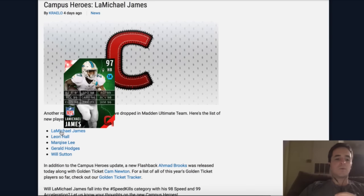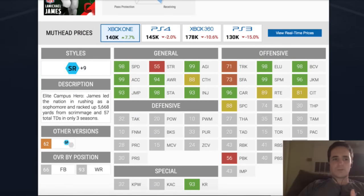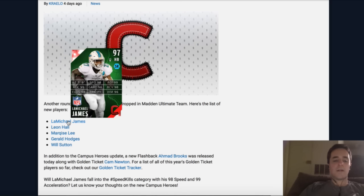Campus Heroes is something we skipped over. This little Michael James right here — this is the medium-priced potential rich man's DeAnthony Thomas. DeAnthony Thomas is a third-down back with good route running on this Michael James. Super fast, super agile, carries pretty good. Once he drops to 100K or 80K, is he better than the Marshall Falk base? Yes, because he's much faster. But if you didn't want to go after the Charles as a third-down back, this is your guy — Michael James. It's a cool item.